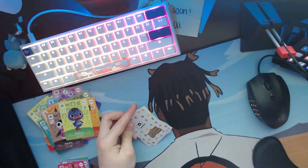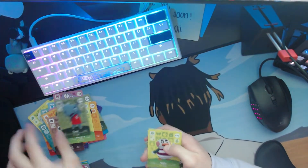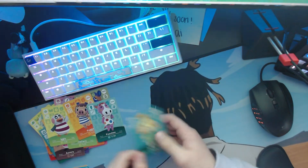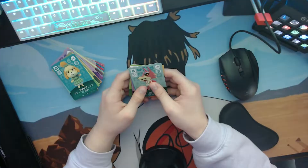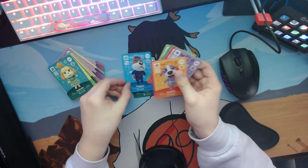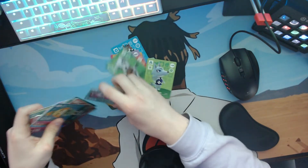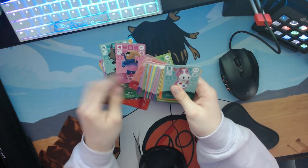Okay last pack of the day — who's ready? We got Tank, not horrible. Then Iggy, Sylvia, Peggy, Peaches, and Isabelle. No Pave, but that's okay because the rest of the cards were still pretty nice. Summing up the good ones: we got Freya, Copper, Cookie, Marshall — kind of excited about that — Jingle, KK, and Whitney. I'll show you guys all of them, I can't go through every single one and name them all.